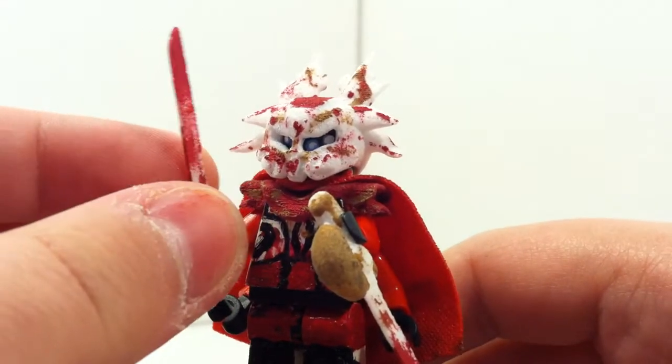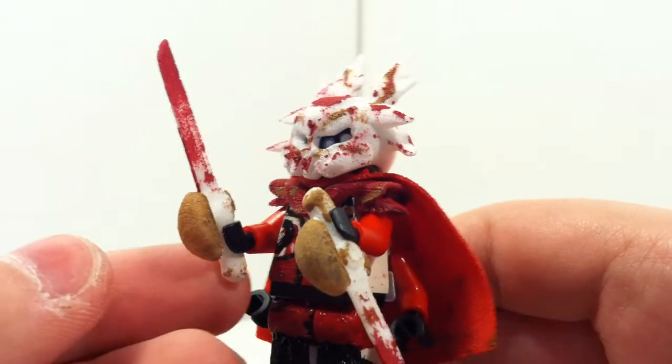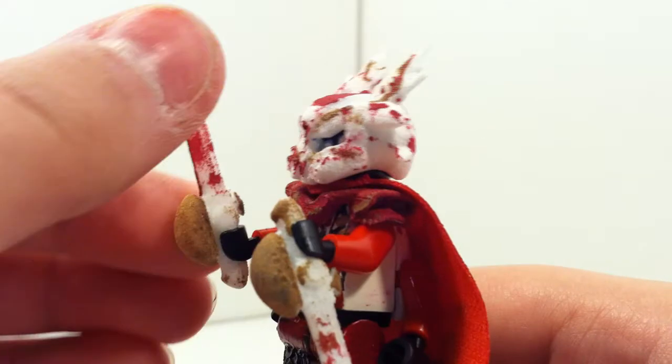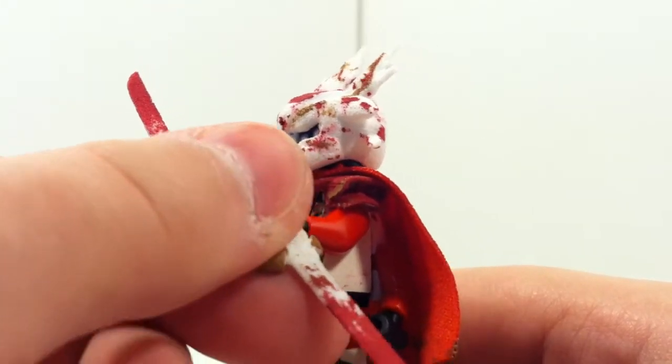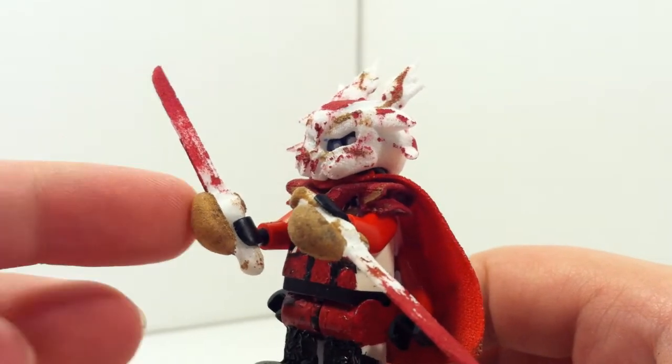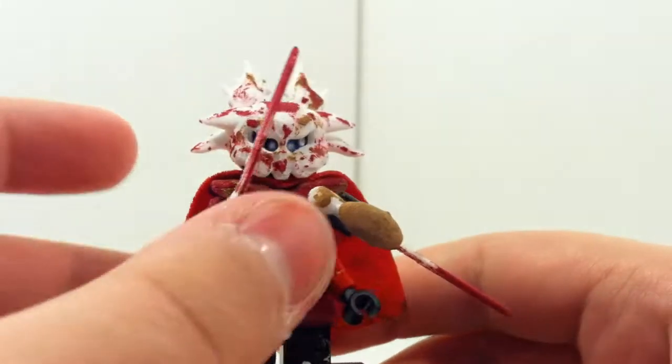First I'll start with his accessories, which are these two swords that he uses to kill guardians with. Of course I've painted those, and they've got blood on them, and this part is painted to be like the metal.